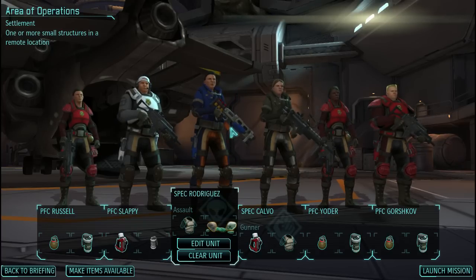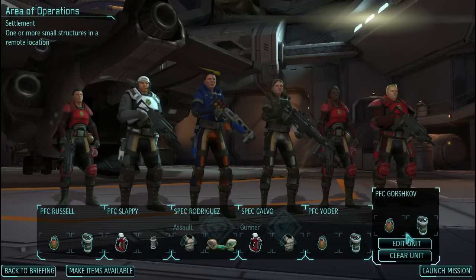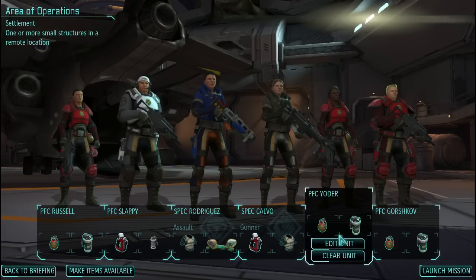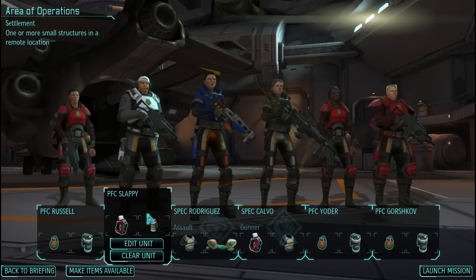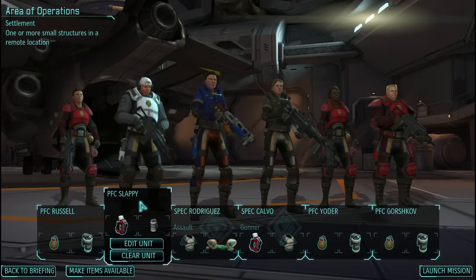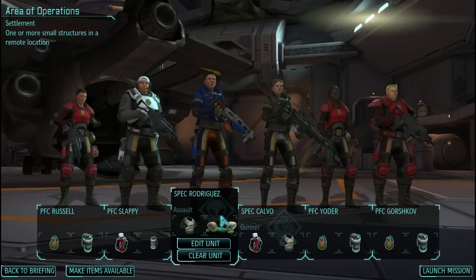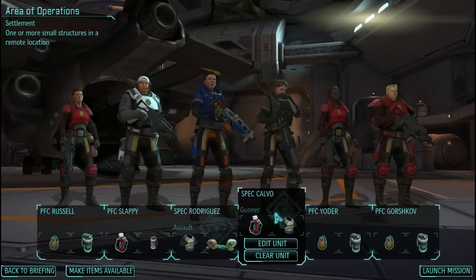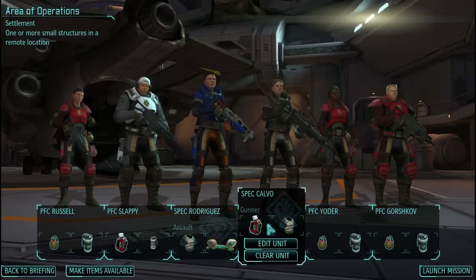Let's talk about gear. Our rookies all have a pretty standard complement of HE grenades and flashbangs, just to destroy cover and to disorient any aliens that are giving us trouble. We have one recruit, Private First Class Slappy here, who is acting as a sort of support surrogate. We don't have any medics at the moment, but I wanted another medkit and some smoke on hand, so Slappy will be taking care of that. On our assault and our gunner, we're taking another medkit on the gunner, because we don't have a scope or anything more worthwhile at the moment, as well as armor plating on both of them, just to make sure that they don't get knocked out early.